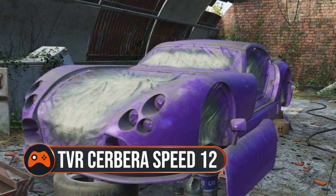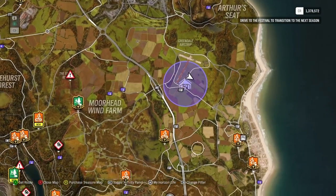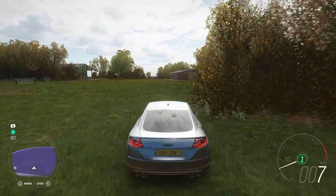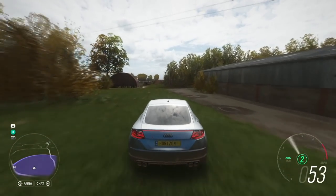TVR Cerbera Speed 12. To find this rarity, head for the Greendale airstrip. Look for the barn around the lower right of the airstrip's T layout and above the barn hint icon. You'll find the car among a couple of trees and utility buildings.